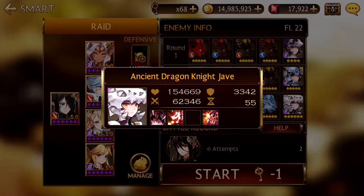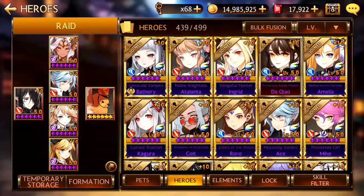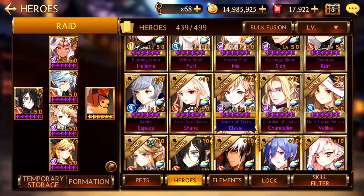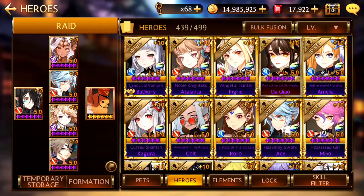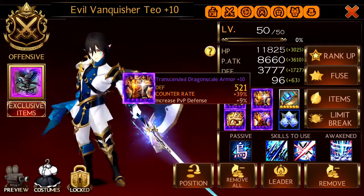So here we have Jave who has Reflect, but I don't think that would be a big issue. Nonetheless, we are going to bring our Dylans because he is an anti-reflect hero. So just swapping out Elysia for Amelia as well and going through our hero's equipment.